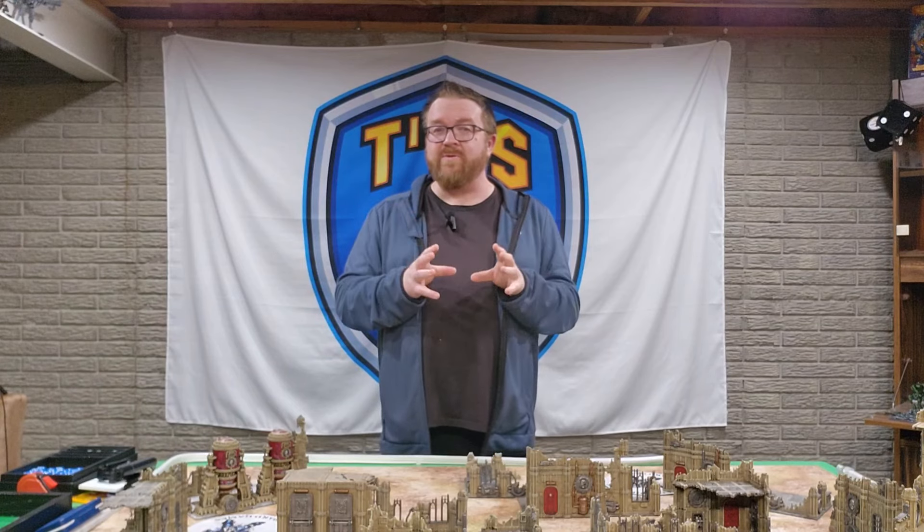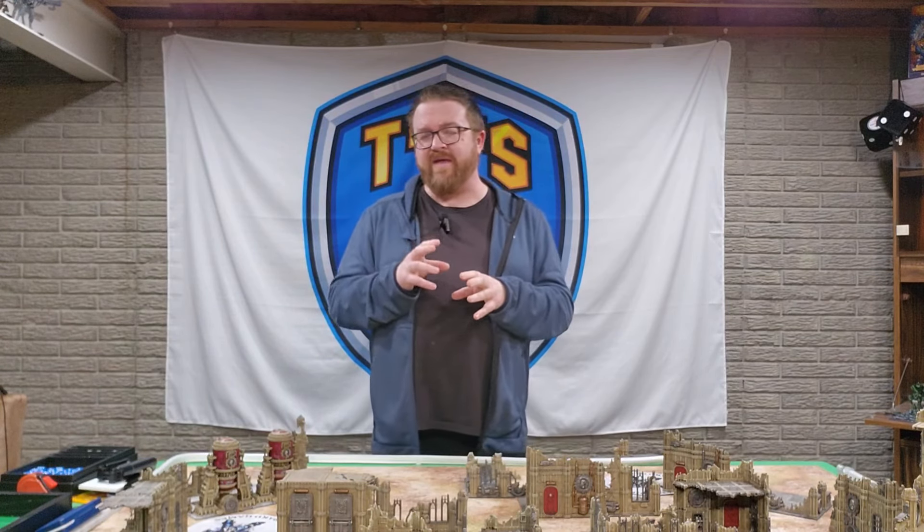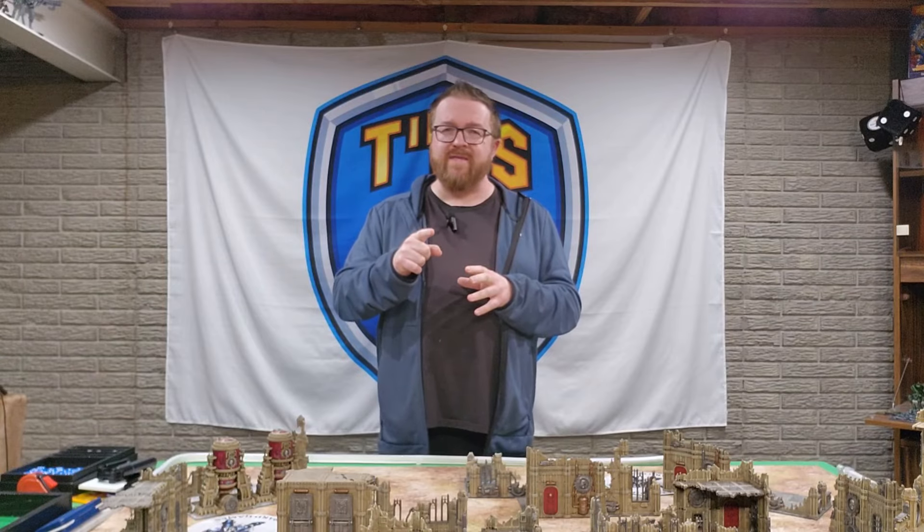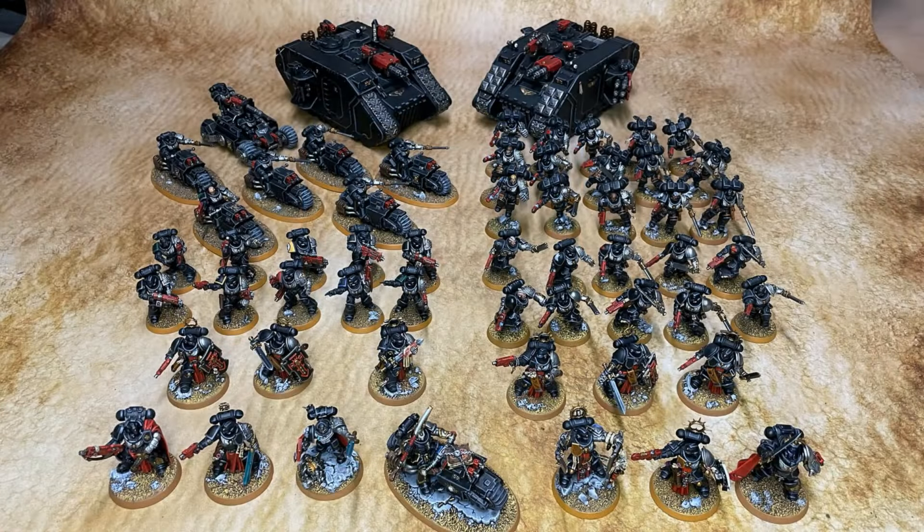I'll go through the list and talk about how I'm using things, specifically the outriders. This is 2,000 points of Space Marines in the Blood Angels codex, Liberator Assault Group detachment. This detachment gives us plus two to strength and plus one attack when we charge. It also has great stratagems including a lance/lethal hit strat, a fallback/shoot and charge strat, an advance and shoot and charge strat, a five-up feel-no-pain to mortals strat, and good old Armor of Contempt.